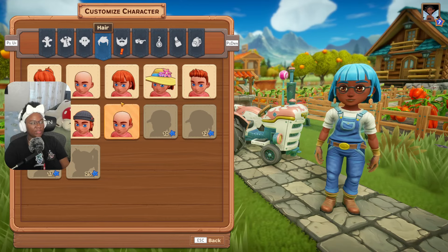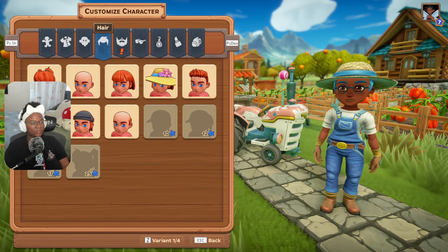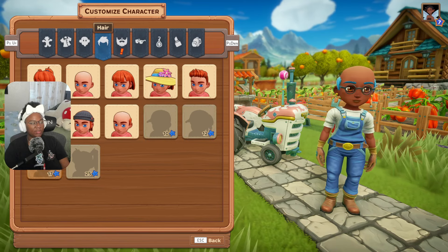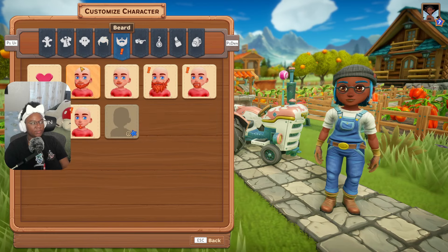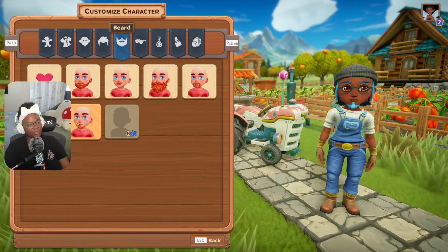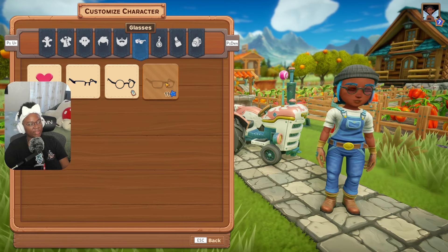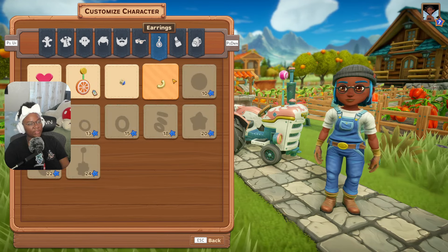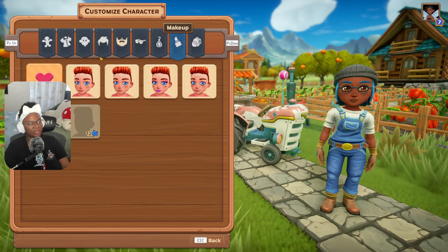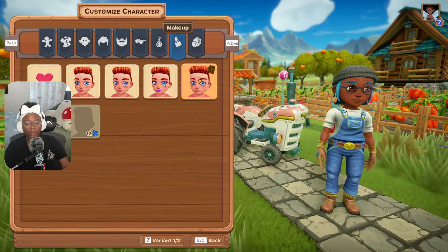You can choose what type of hair you want, some options are locked behind level. There's facial hair, glasses, and different piercings which I thought was really cool. You also get freckles, beauty marks, wrinkles, and different little backpacks. I think they did really good with all of the character options overall.